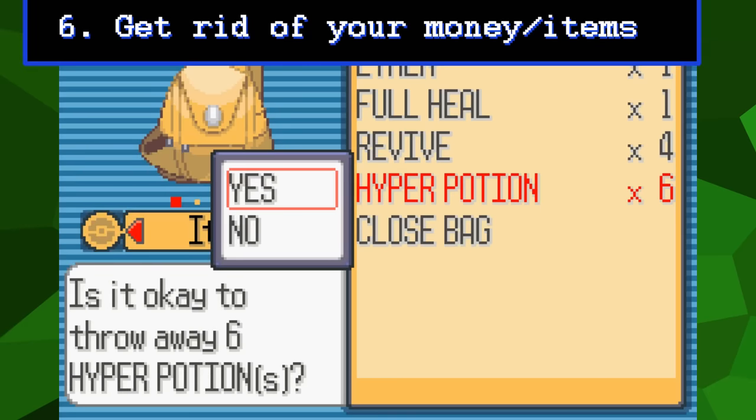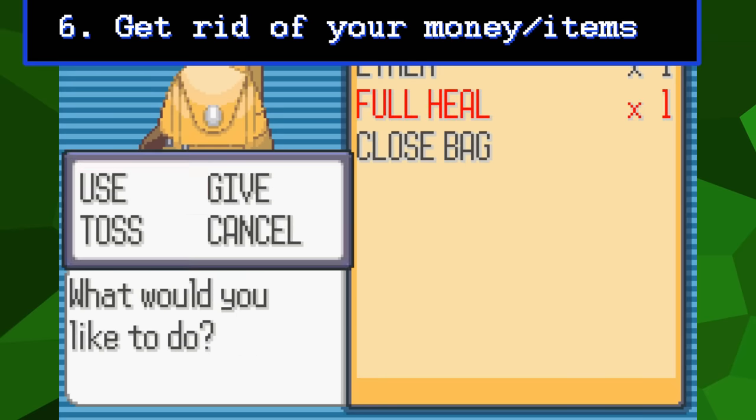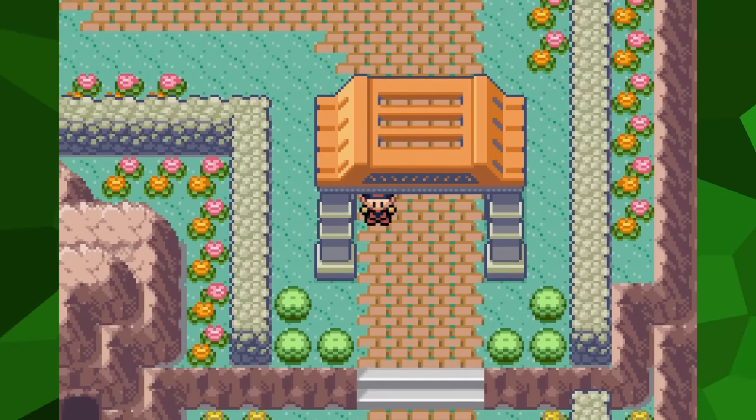Next, get rid of your money and items. This is so that we will no longer have access to Pokeballs and won't be able to catch anything else to use. And for the final step, save your game. And that's it — the trap has been set, and now we're stuck.